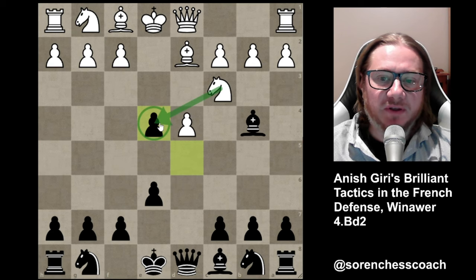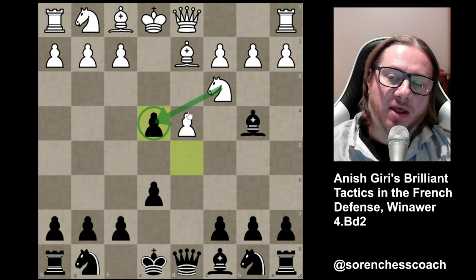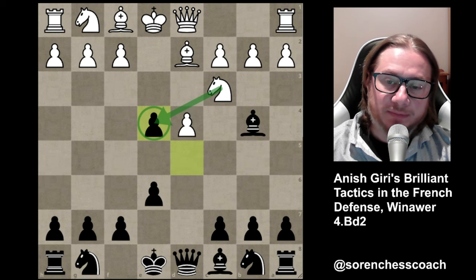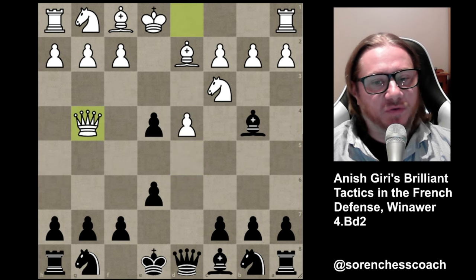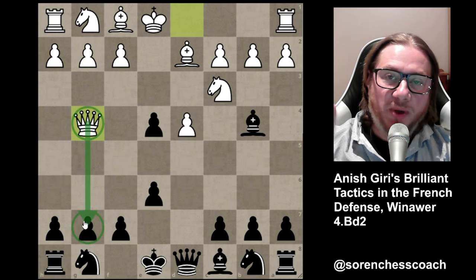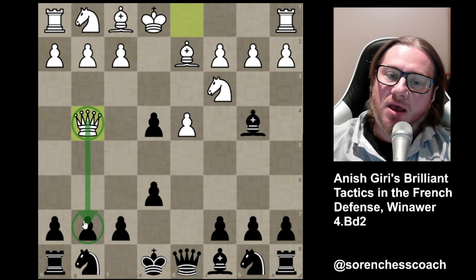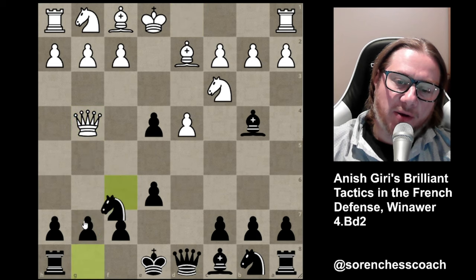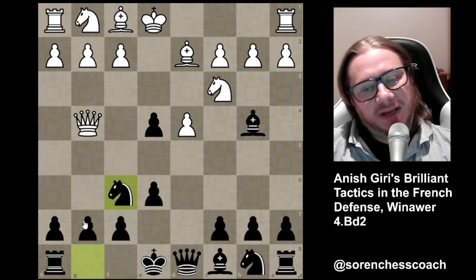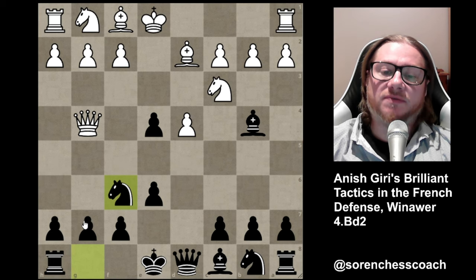If you ask what happens if the Knight takes here, that's not a problem — just Queen takes on D4 and you've got no problem, you're doing very well. But that's not what happened. It's Queen to G4, and you can notice Queen G4 attacks G7. Just don't panic — everything is great and you've got great prospects with Black, provided you watch this video and know what to play. Knight F6 attacks the Queen, and G7 may be slightly poisoned now. White also has some very good alternatives to deal with here.